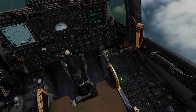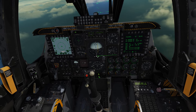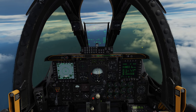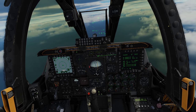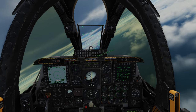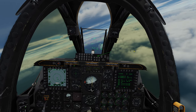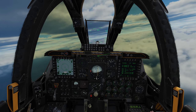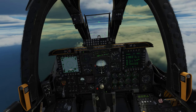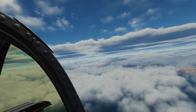Make sure you have your TACAN and ILS selected, otherwise nothing will happen. For an ILS landing you don't necessarily need the TACAN on — ILS is the one you really want. We're not quite on our glide slope yet, so we can ignore the ILS indicators for now and wait until we get lined up. The glide slope is a three-degree declination — your goal is to fly three degrees down on it.